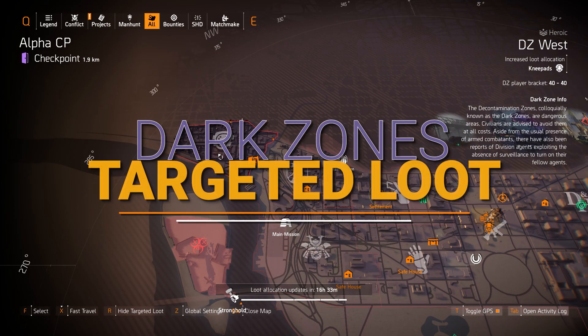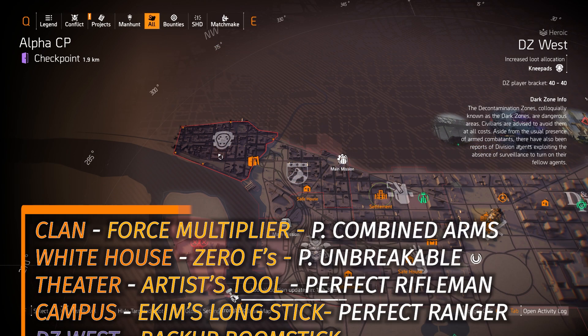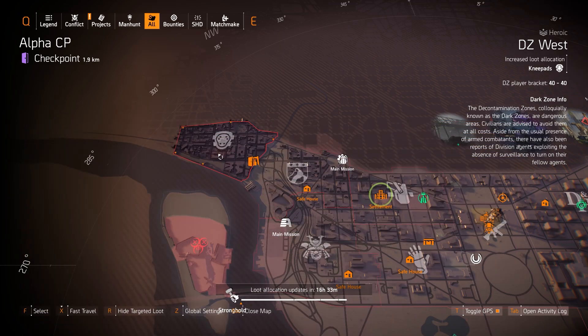Starting off with the Dark Zones and vendor reset highlights, which are always in the big bottom left overlay. I highly recommend getting the Orbit Pistol in the DZ South vendor for 152 DZ resources, and also the Carnage with Perfect Sadist in the DZ East area.